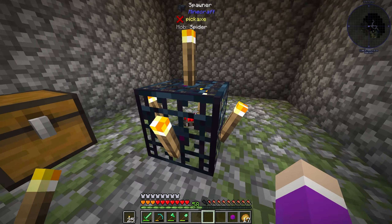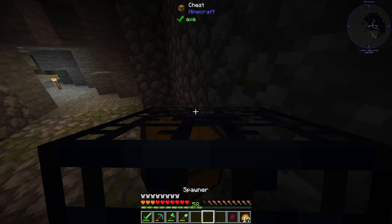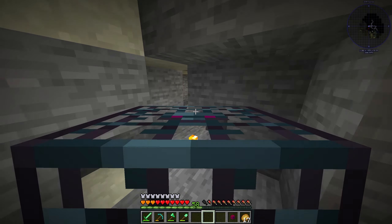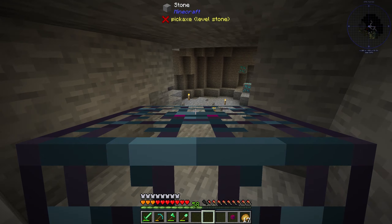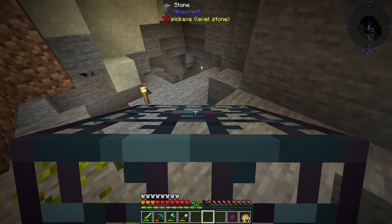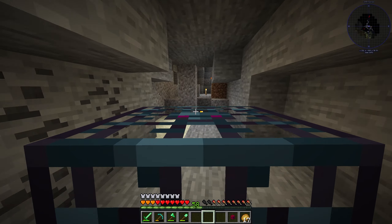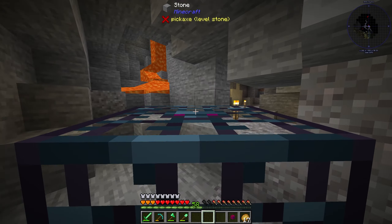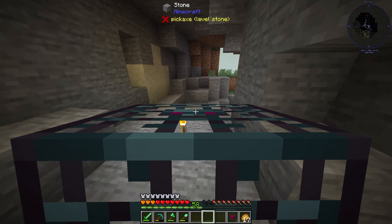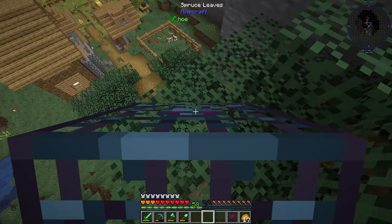I'm going to take this spawner - wait, I had a torch in my hand, that's why I couldn't pick it up. I'm going to take this back down to the other spider spawner and put it next to it so we can actually have multiple spawners. Which way is the way out? I think it's this way - yeah, it's up here to the right. You can see I'm up here above the house where the villager was trapped in that fence, but now he's gone.